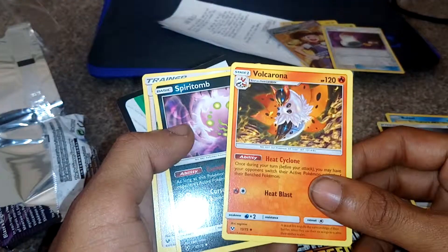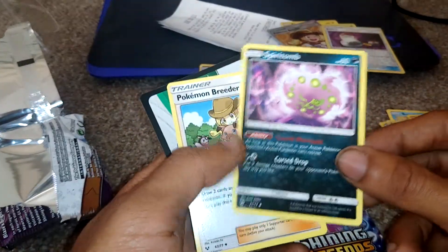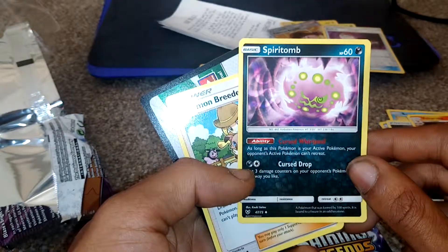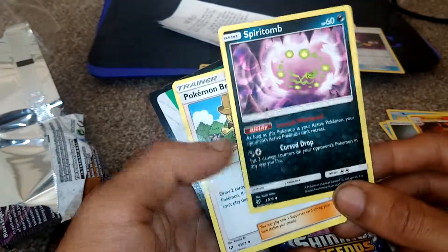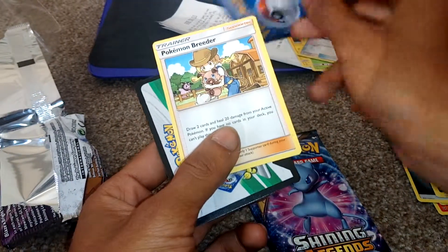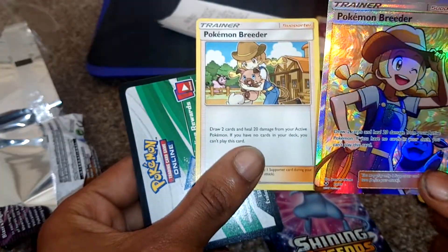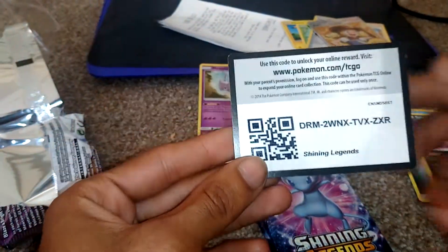So those are going into the cool pile. Generic Energy, Volcarona, Spirit Tomb with a Cursed Wall Pull ability and Cursed Drop attack. And then we got the normal Pokemon Breeder, and also the shiny Pokemon Breeder. Oh, I just realized — if you play Pokemon Sun and Moon, you will know who this is. This is the woman who sells Moomoo Milk on Moomoo Ranch. That's pretty cool. And last but not least, that all-important code card — go to www.pokemon.com/TCGO and put in code DRM2WNXTVXZXR.